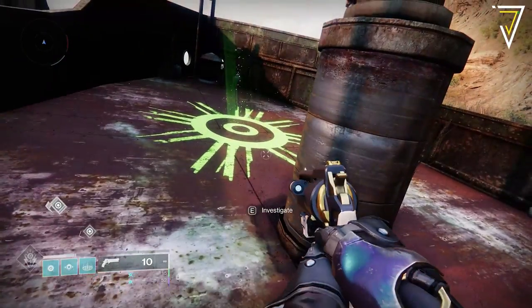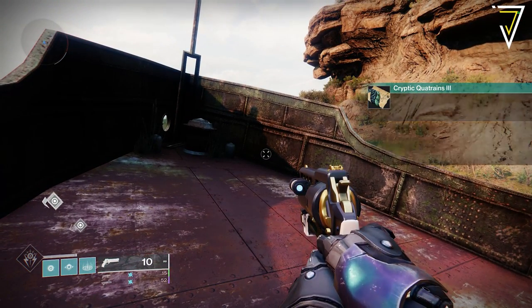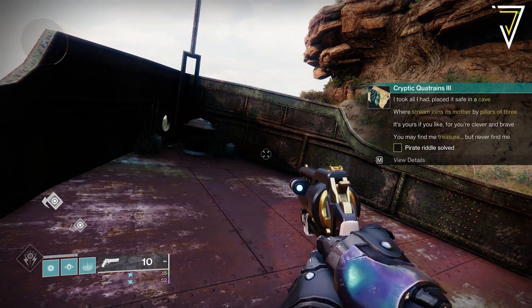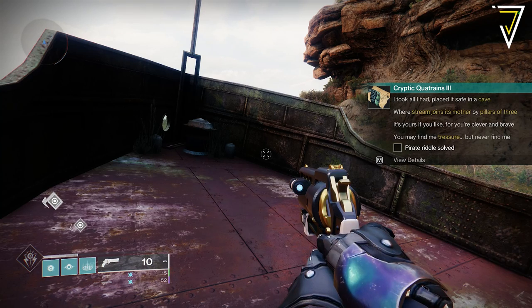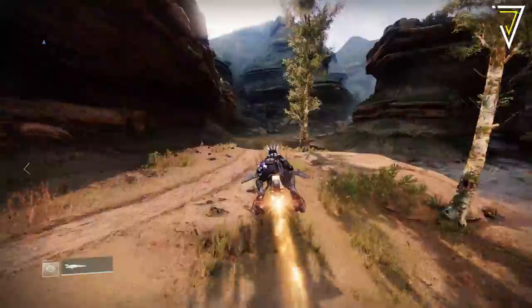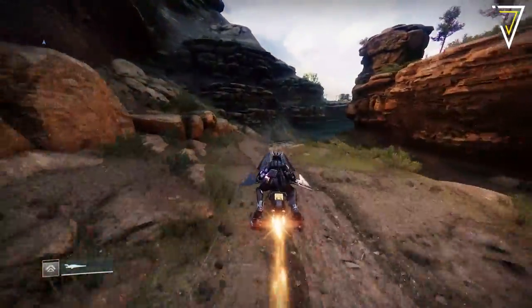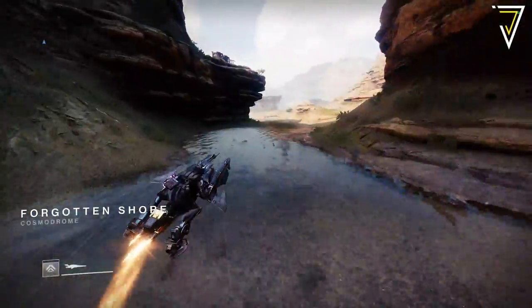The final part of the quest talks about a cave at the end of a stream alongside three pillars. This is also located in the Forgotten Shore and you can find your way there by using the stream that runs all the way from the Mothyards. Follow the route on screen from the Mothyards and it will take you directly to that cave, which is where the final cache is located.